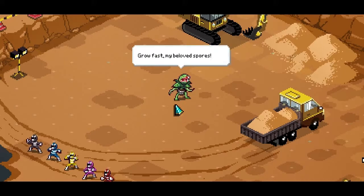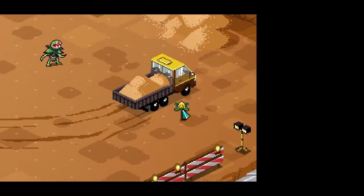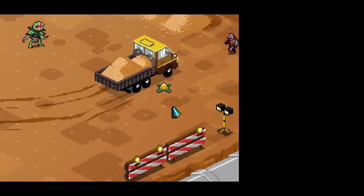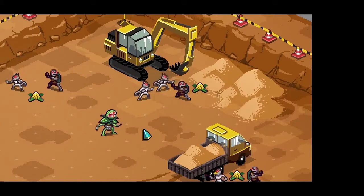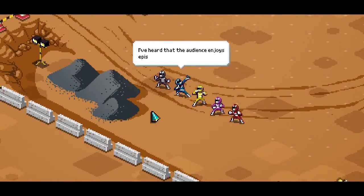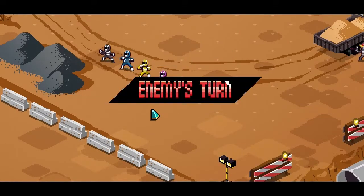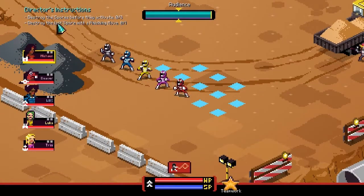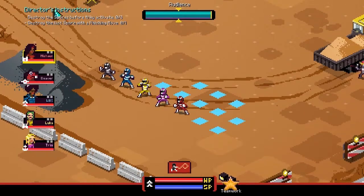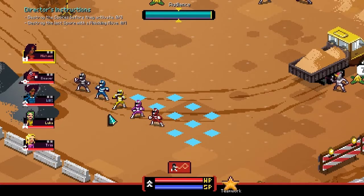This is our first glimpse at the plant boss. Before we can fight him, we need to deal with these spores and his minions. These are the Director's Instructions — kind of like episode challenges or side quests you can do to make the episode more exciting. What you get for completing them is extra audience.